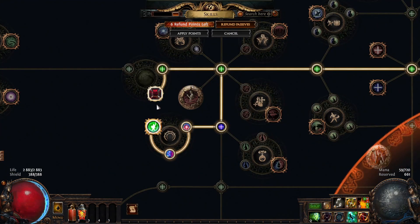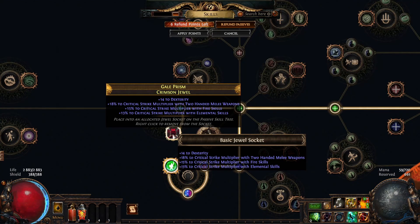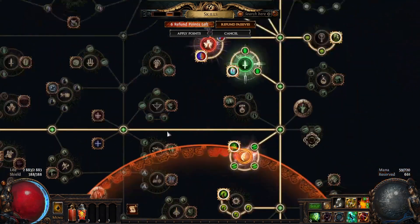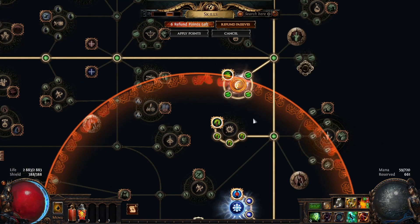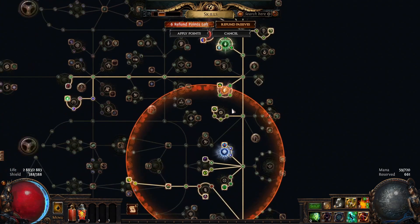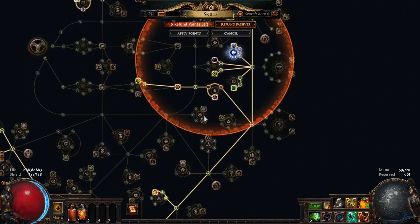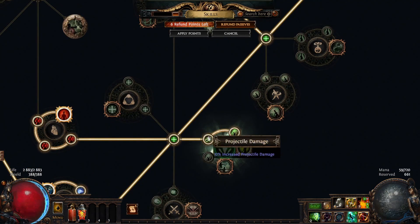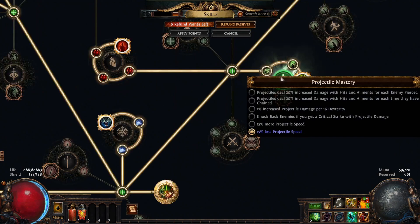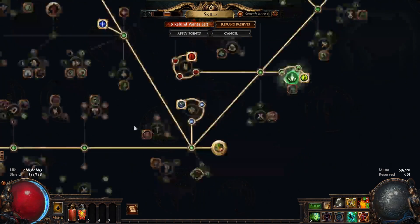We go for Charisma and put whatever jewels in the sockets — like these ones, which go for around 20 chaos and give plenty of DPS, like 5% in POB, though they can be swapped for better ones. We need to fill the frenzy charge nodes — they are important — and fill life nodes. We don't need cluster jewels because we're on a budget. We get reduced projectile speed from the tree, which is very efficient and lets us overlap. Point Blank is important because it's basically free 50% more damage.